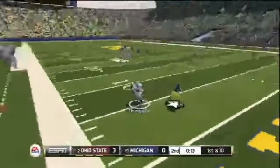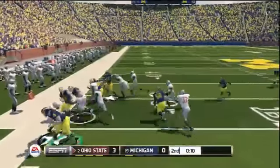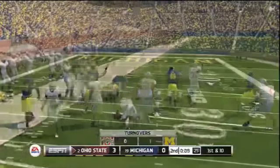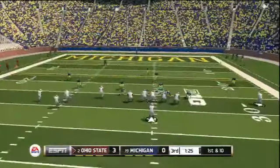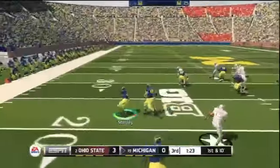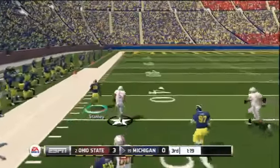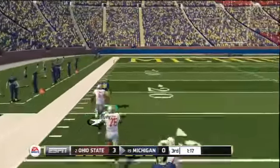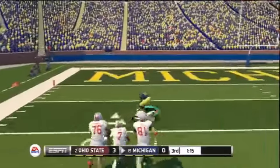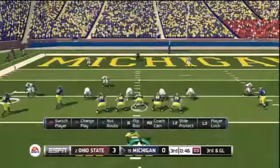Too often in Madden 13 I saw scenarios where I'd run the ball between the tackles and I'd be tackled by a guy who just runs into me and we both fall over. That to me was just the engine not being where it needed to be. Also with running the ball, there are a lot of new combo moves you can do this year and they all feel pretty good, though some feel a little slow and I'm still getting used to the control scheme and evading defenders.